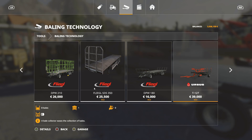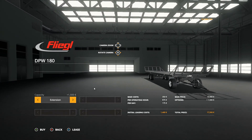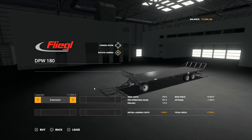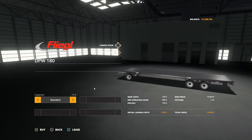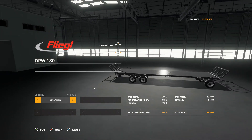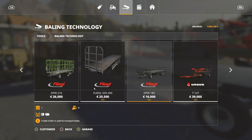The bale trailer should be down in bale technology — there we go, the DPW 1800. This is the flat deck trailer, the newest one. You have the option of putting extensions on or off — standard or with extensions. Extensions will make life a little bit easier most likely, but if you want to access the back and load from the very rear, you might prefer without. Decent enough trailer — nothing special, but it's available.